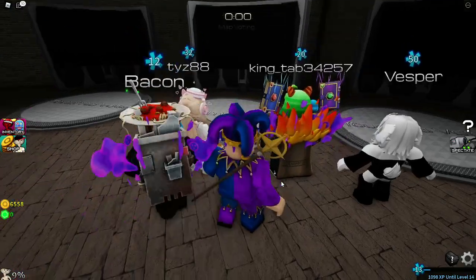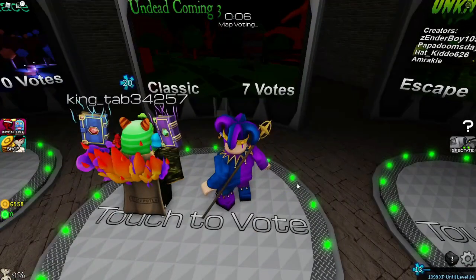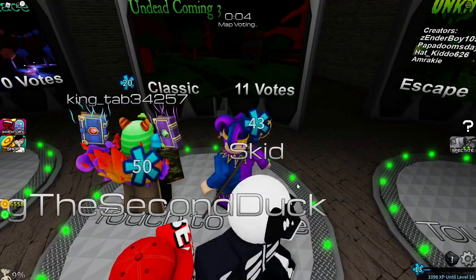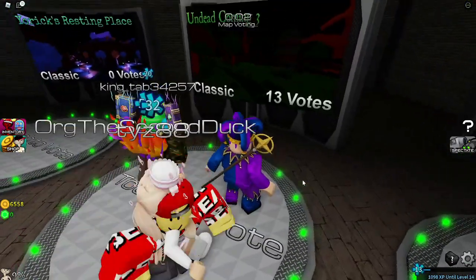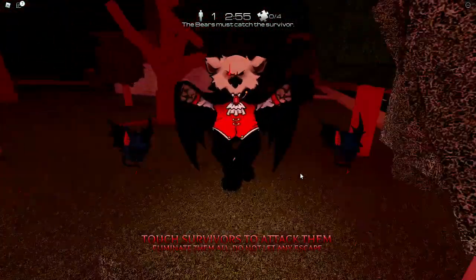What you want to do is choose the Undead Coming 3 map — this is where you can actually find the badge. It's actually really simple; I feel like this is one of the most simplest badges to get in the game. What you want to do is go to the little gift shop.